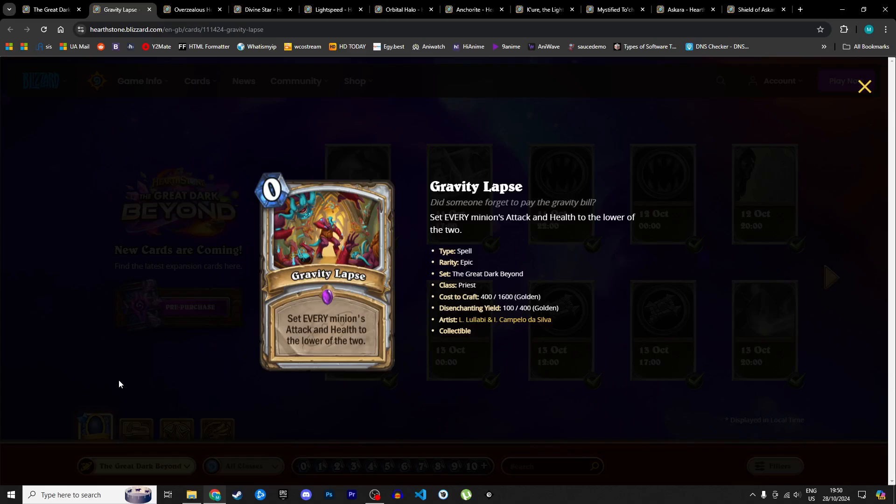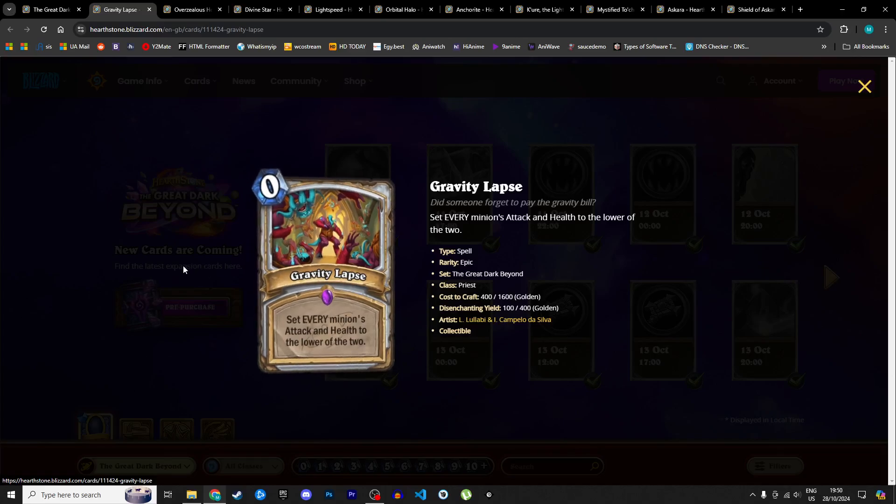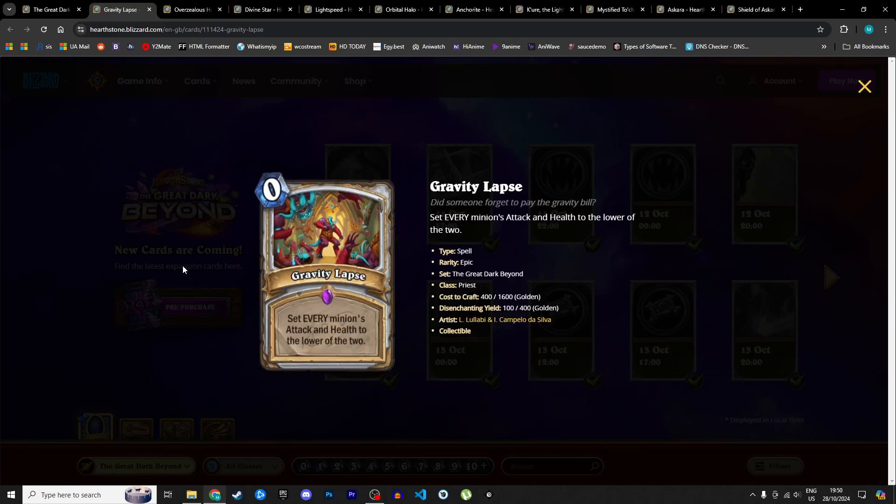Moving on to Priest. Starting with Gravity Lapse, a zero mana spell: set every minion's attack and health to the lowest of the two. For example, a 1/4 becomes a 1/1 and a 3/2 becomes a 2/2. It can lower the power of a board, and we can't sleep on zero mana cards, but it's not a board clear on its own. It's a weird effect and I'm not sure which priest archetype wants it. I'm giving it 3 stars in Standard. Maybe you can chain it in some kind of miracle deck — I'm giving it 2 stars in Wild for that possibility.